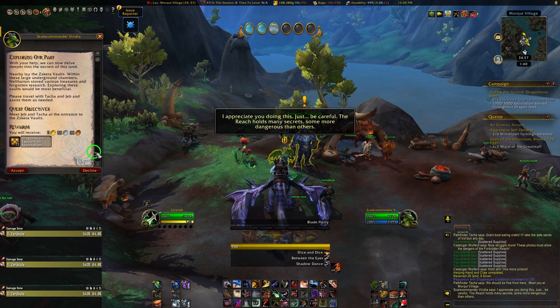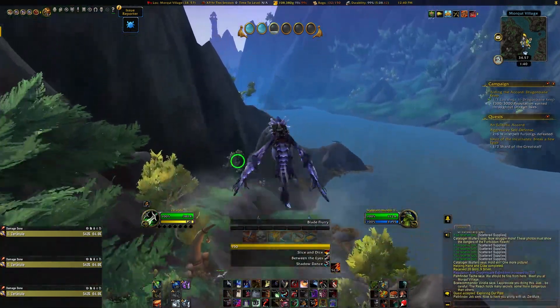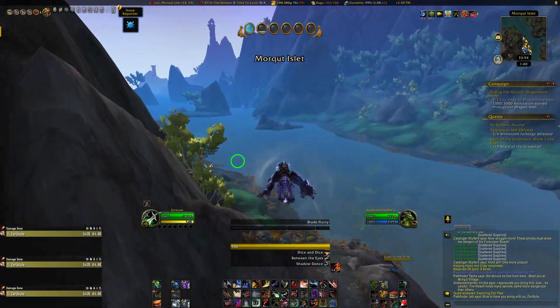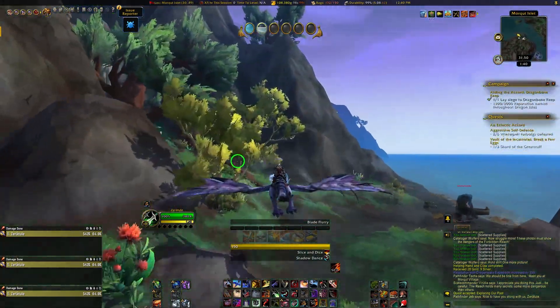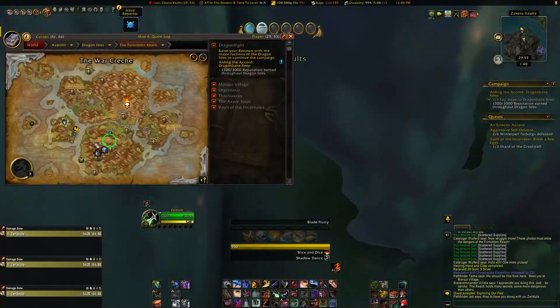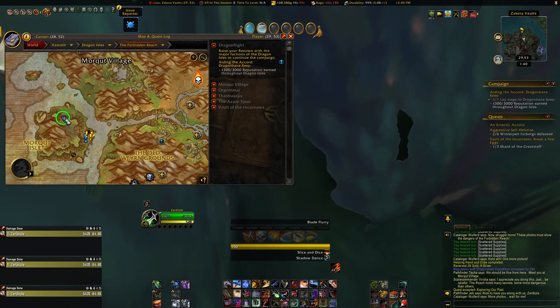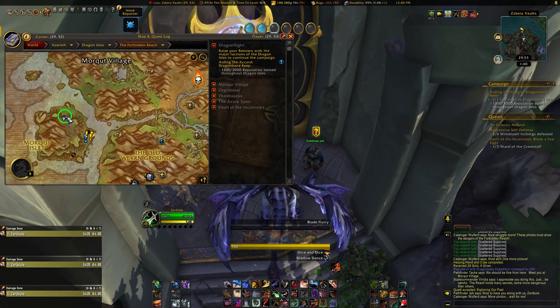I covered this in the intro video I did just earlier today, but you're looking for the quest Helping Hand and Claw, which becomes available after you do 3 quests from Scale Commander Viridia that she gives you on the Forbidden Reach in Morkut Village. This quest is required to open the Zescara Vault, which will come right after in the quest chain. The opening of the vault automatically gives you 6 keys to each character that does it, and these keys are account wide.